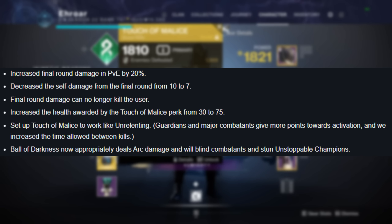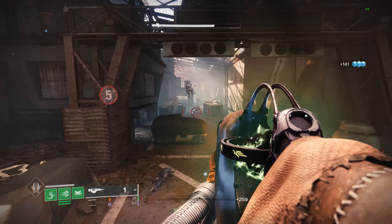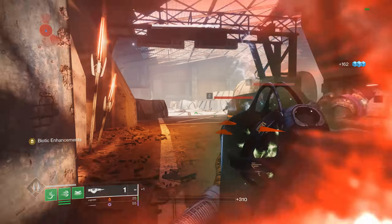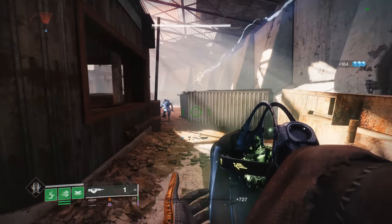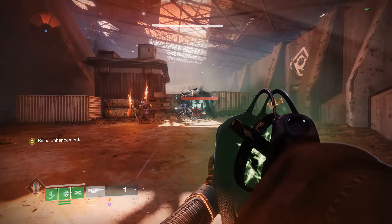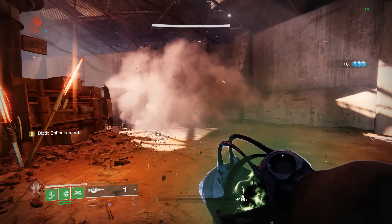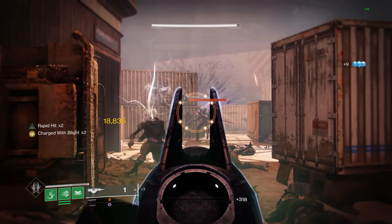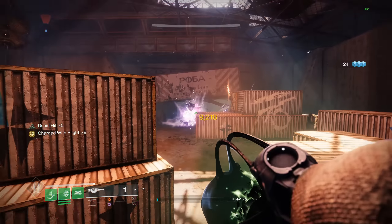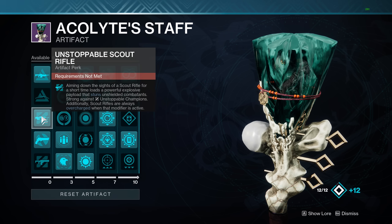The last part of the rework is the Ball of Darkness now appropriately deals arc damage and will blind combatants and stun Unstoppable Champions. The blind part — I'm not sure if it's bugged, but it really doesn't blind that well at all unless I'm misunderstanding how it works. It seems to only blind what it actually hits or something right next to it, but it doesn't seem to blind in a huge radius at all. I've also seen some issues with the Blight shot in terms of stopping champions, so maybe they could work on the coding a little bit down the road.